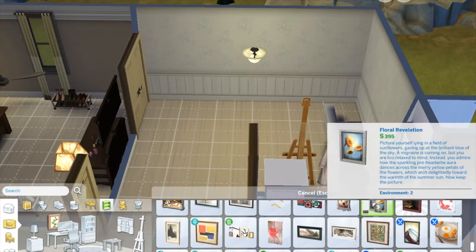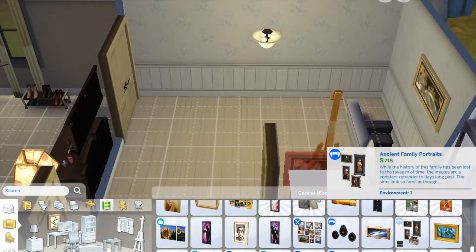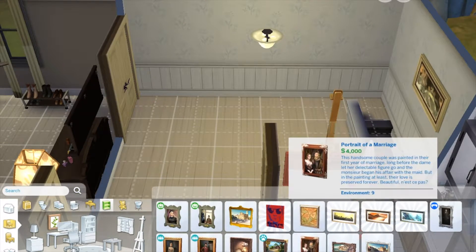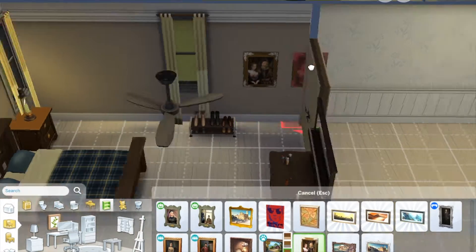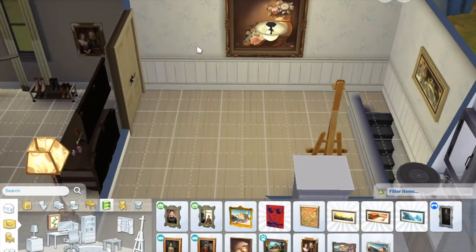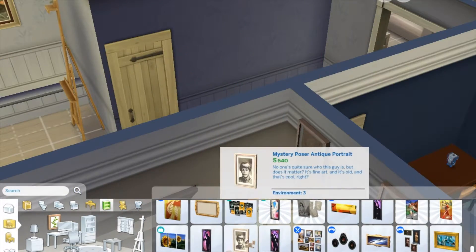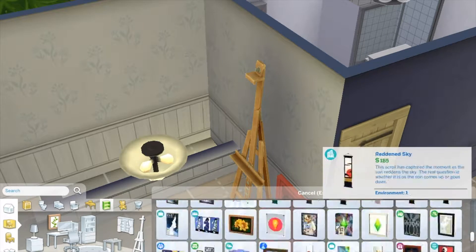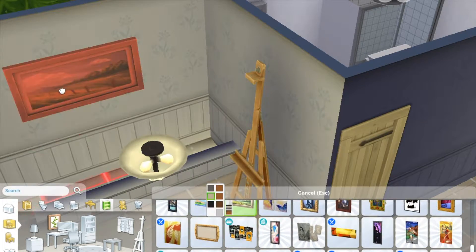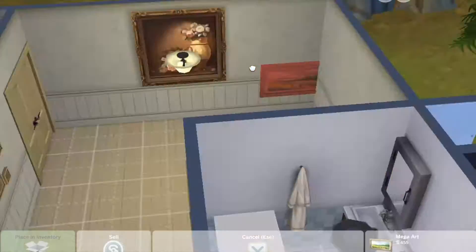The art easel — I wanted to place it over there in the corner, but it would not let me place it there. So I had to fill that space with paintings, because it was just like, whatever. A few more paintings. I think the build's almost done — that was really my idea behind this. I think I worked on the outside a little bit, but not much.